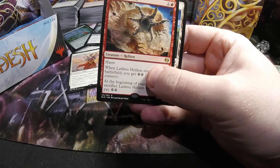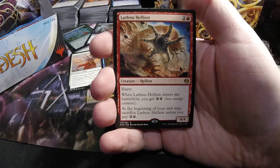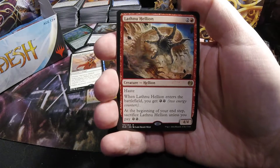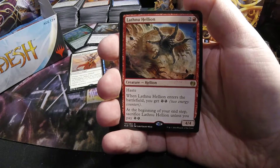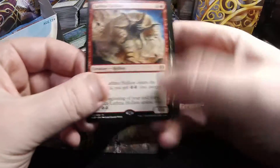This pack got ourselves a Lathnu Hellion — four-four for two and a red, also has Haste — that's awesome. It's definitely a great energy build-around, because you get two energy when it comes out, but then you have to pay two energy at your end step, otherwise you have to sacrifice it.